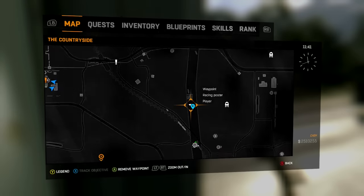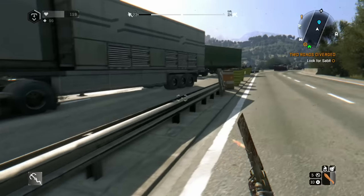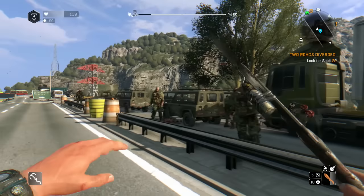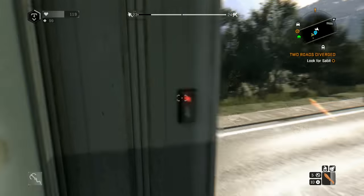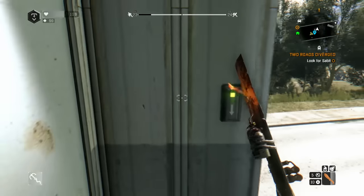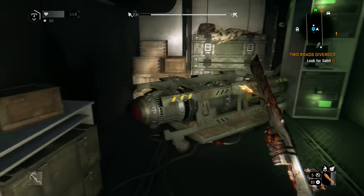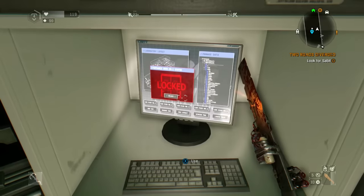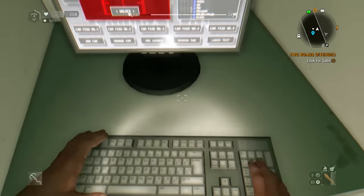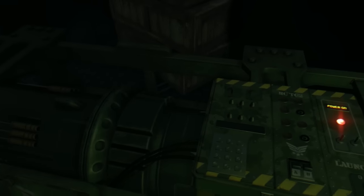For the final step of this easter egg you'll need to come to this location, where you'll find an abandoned military convoy. Here's where the items come in. First you can use the military transport key to access this lorry. Once inside you'll find an unarmed nuclear weapon. To the right of the bomb you'll be able to use your military activation card to activate the computers, which you can then hack to activate the nuke. Finally you can use the nuclear codes on the bomb itself to arm the weapon.